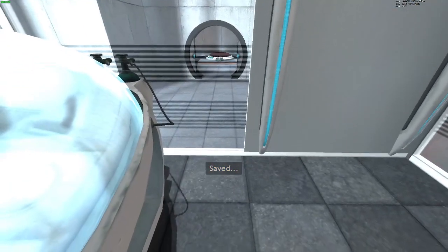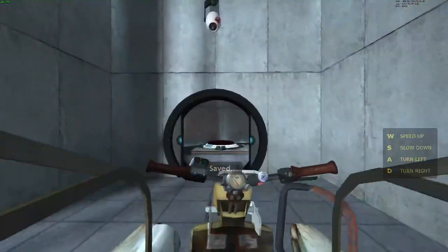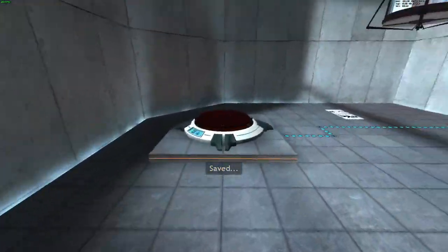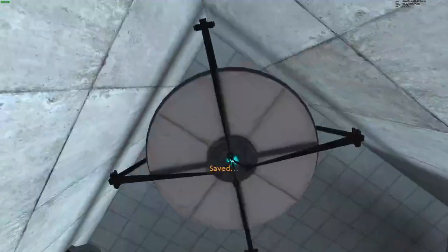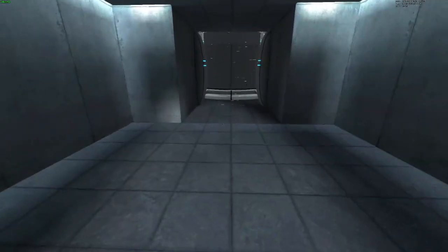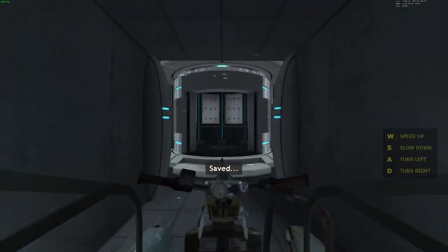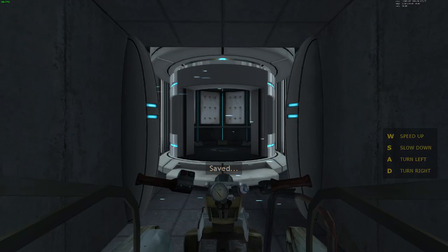Welcome to my Portal walkthrough. Get on the airboat and get in, then place a cube on the button on another airboat and make sure it doesn't get fizzled.